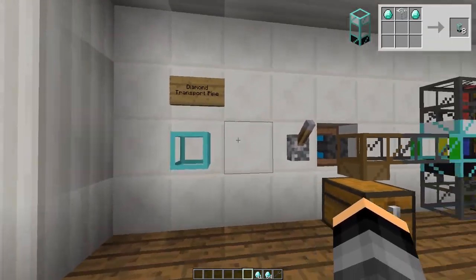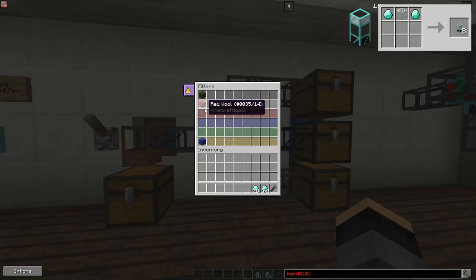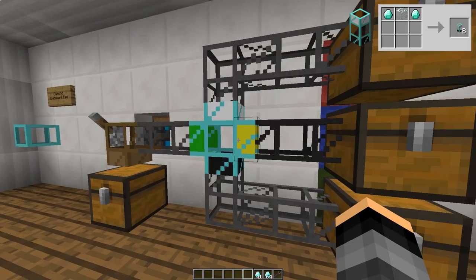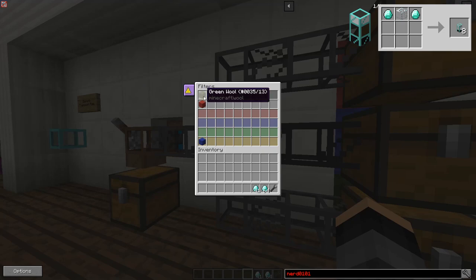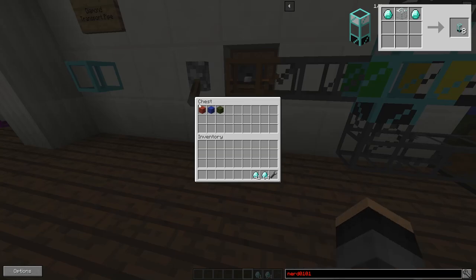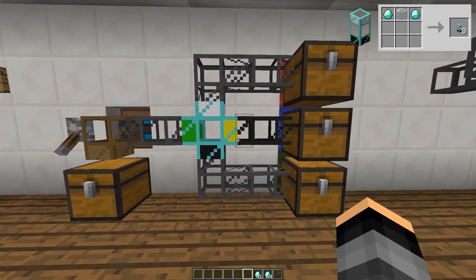The diamond transport pipe is used to sort items. Unlike all the other pipes I have shown you so far, the diamond pipe has a GUI. In this GUI, you can place items in the slots. The color of the slots indicates the colors on the side of the pipe. If I put a piece of wool in the red slot and then feed one into the diamond pipe with another pipe, the wool would come out of the red side of the diamond pipe.